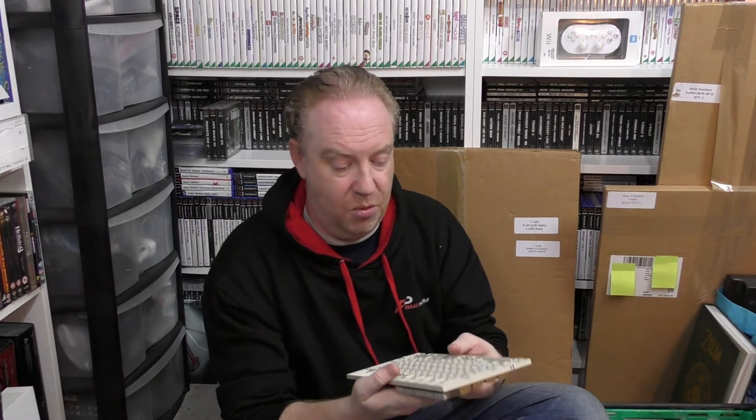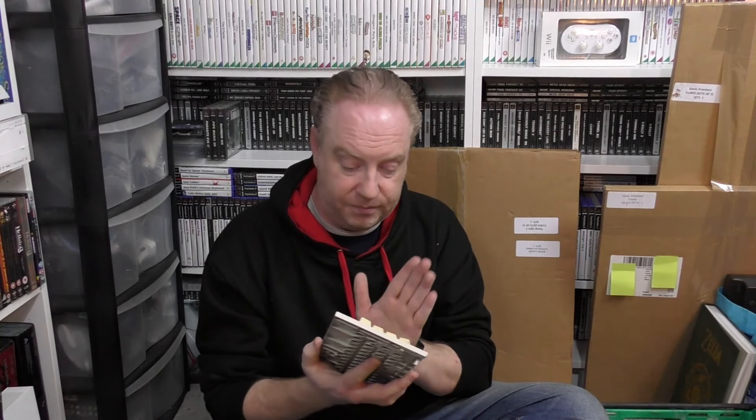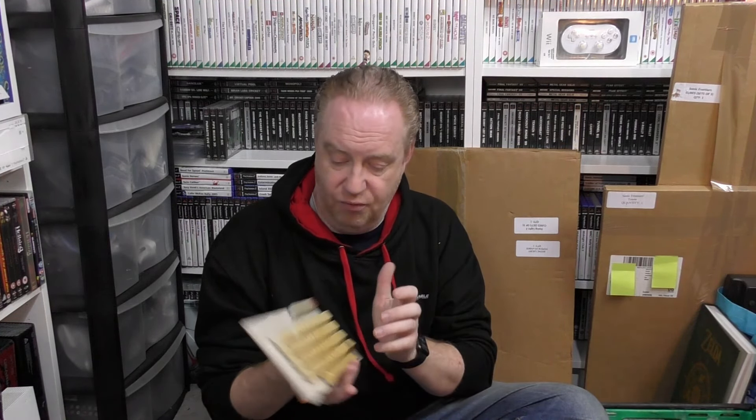The next box is essentially a box of random bits. First up is a set of Atari ST keys — I wouldn't even class it as a keyboard because most of it's missing. We are missing the number three key, but I do need keys for both of my Atari STs, so hopefully I can retro-bright these and get a full set of keys on both.